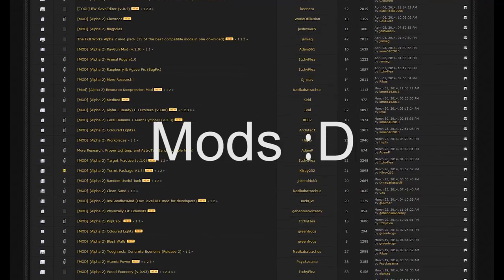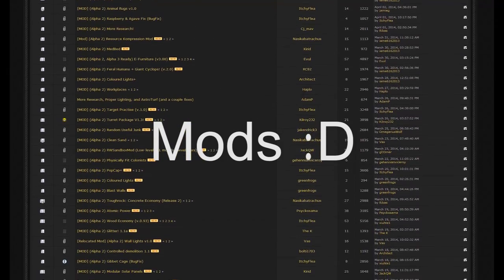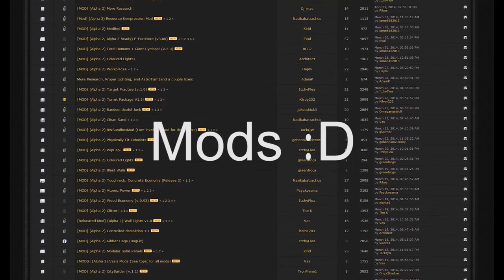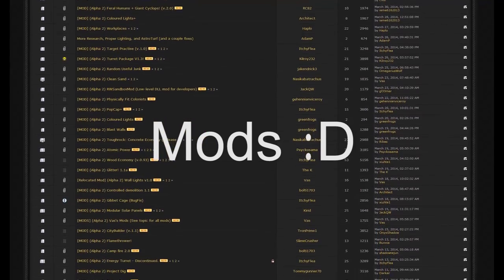Back in Alpha 2 we added modding support, and there's been a huge number of really cool mods that have come out since then. There have been reports of players installing like 15 or 20 mods and running all of them at once together to create this super community version of RimWorld. So let's just take a look at some of what's come out over the past month.